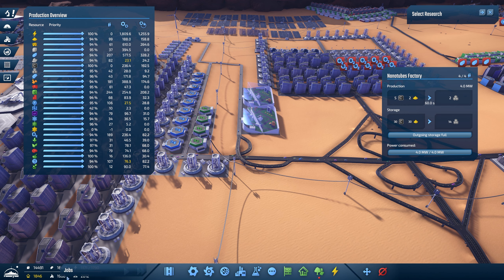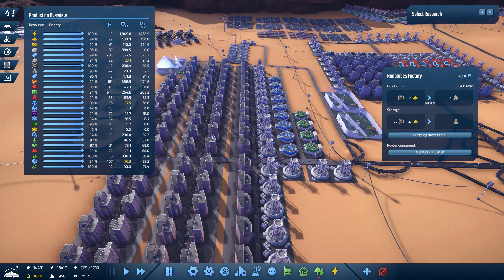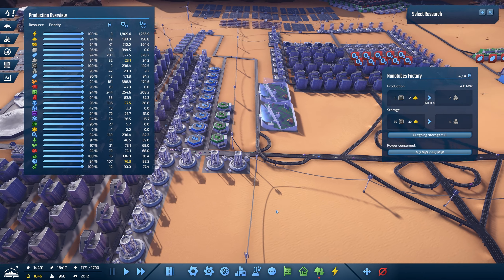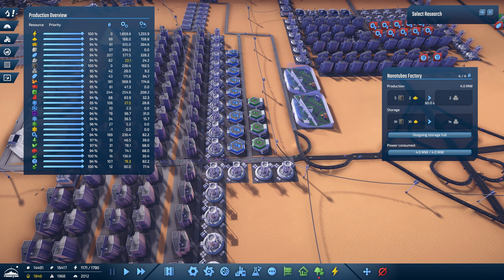Our population is 1,846 with 1,968 jobs — we've increased that — and we've got housing for 2,012, so the balance is there. We just need to wait for some more people to come in, and then we're going to get the yellow science running, which we haven't done yet.